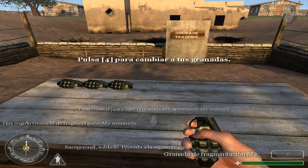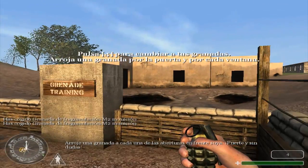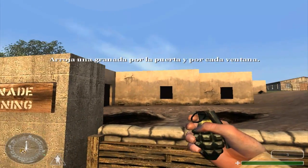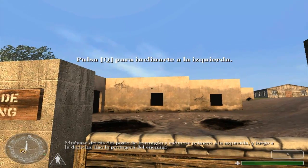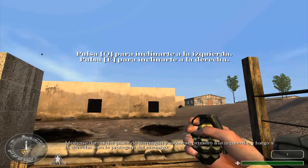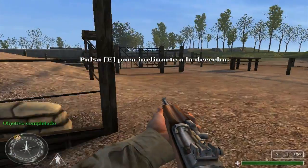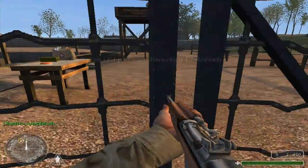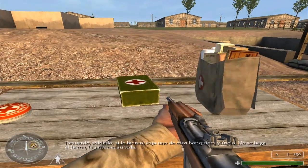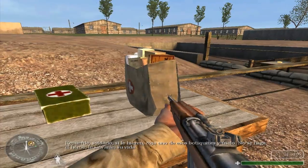Outstanding, Private. Proceed to the next area. Throw a grenade into each of the openings before you. Move behind the concrete post and lean out to the left and then the right — this will help protect you from the enemy. All right, Private, move on to the next area. Remember, Private, if you get hurt, grab one of those health kits and use it. Don't be a hero — they will save your life.